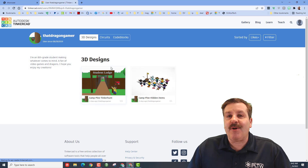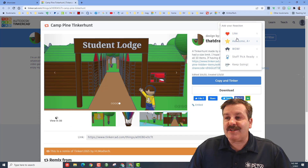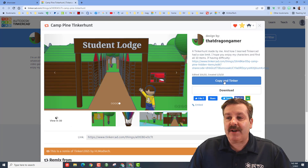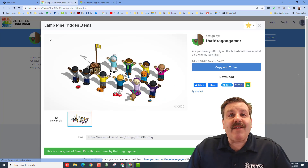She has made her own awesome tinker hunt called Camp Pine Tinker Hunt. When you get here make sure you give her a reaction — she's getting an A plus from me. Hit copy and tinker and it will launch. While I wait for the camp to load let me click on this second one.